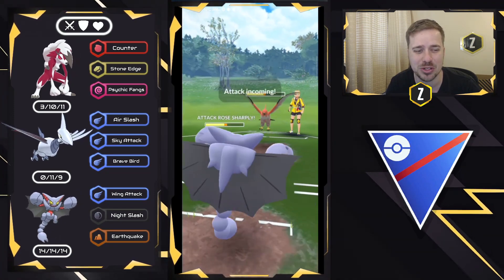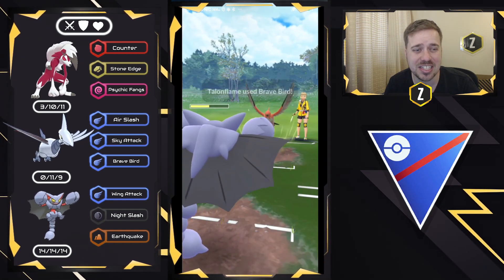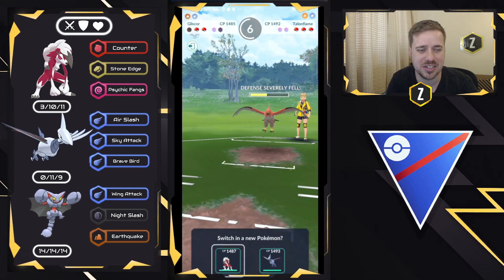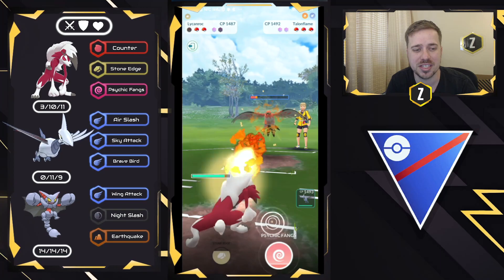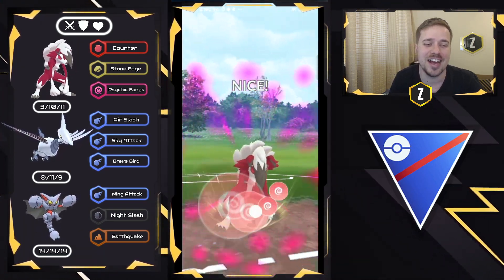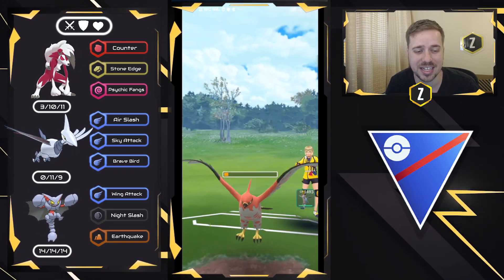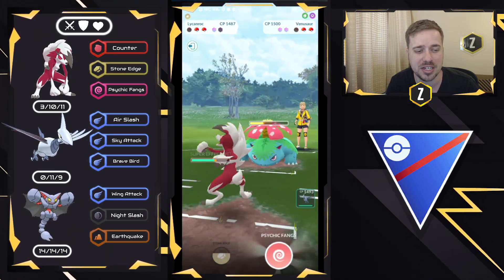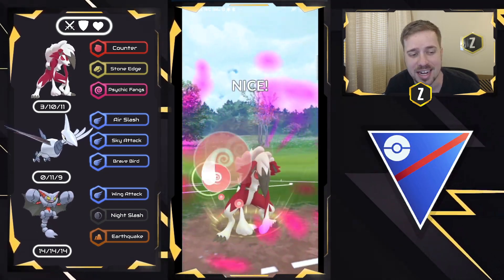Now I'm going to guess right here with a Venusaur lead that there might be a Galarian Stunfisk in the back — it's a very common core. I'm going to go ahead and shield the Frenzy Plant, and they decide to bring in Talonflame. Talonflame does pretty well against my back line with Skarmory and Gliscor. But we get an attack boost right there — absolutely insane. I'm going to go ahead and let this go, and it was a Brave Bird.